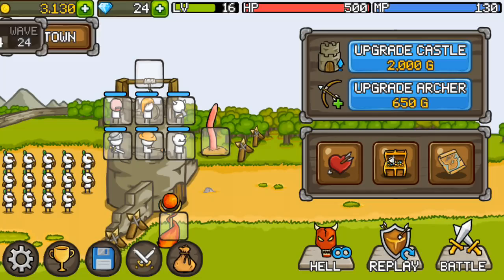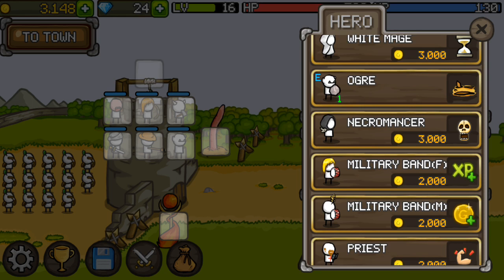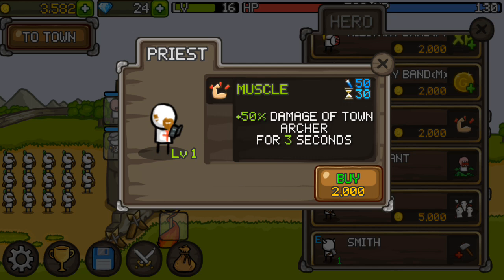We can get the necromancer but we don't want him. The priest gives plus 6% to town archer for three seconds — the thing is it's only three seconds, it just doesn't seem long enough. But we'll buy it hopefully. He comes in useful because I just spent a lot on him.